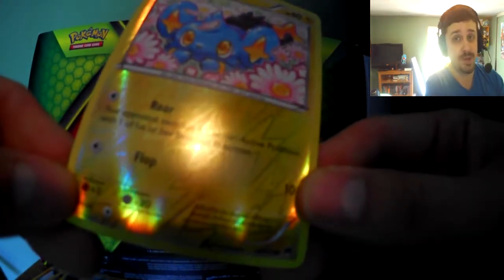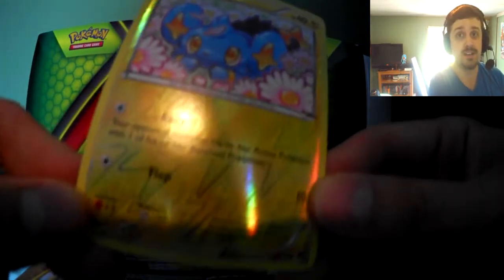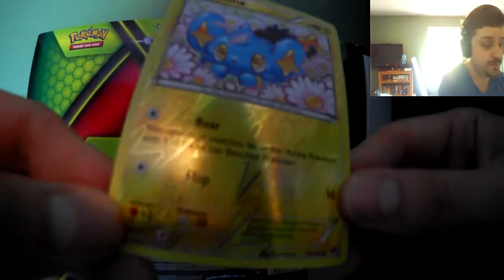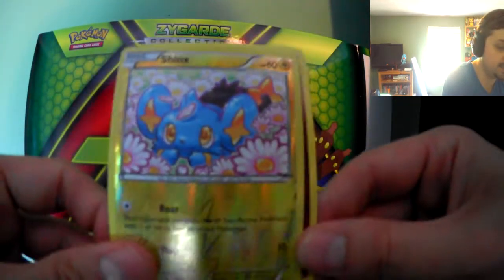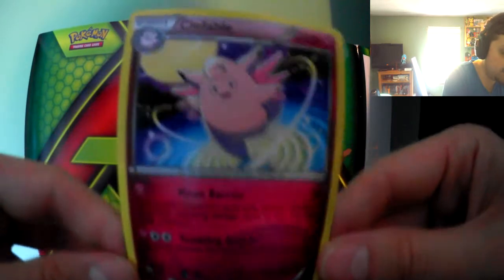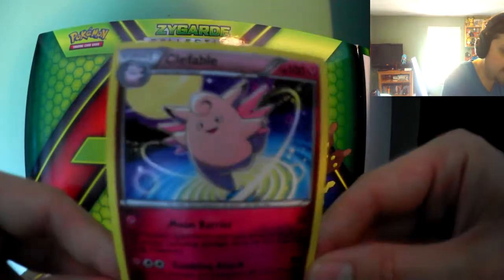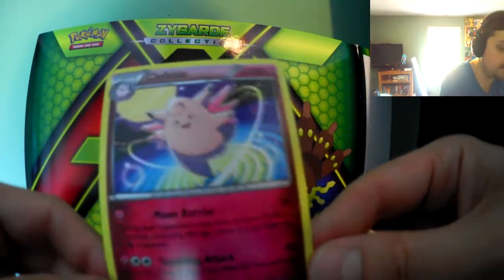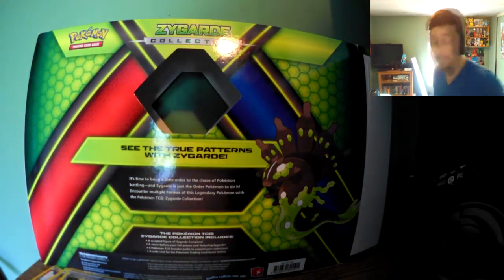Oh my god, we have a reverse hollow Cinccino — that's pretty adorable. I really hope someone gets this. I might have a friend who wants this card and I'll mail it to her, but it's still up for grabs. If you want it, I'll mail it to you — just leave your Twitter handle, make sure your DMs are open, and if you're not following me make sure you do so it'll be easier for me to message you. The last card is a Clefable.